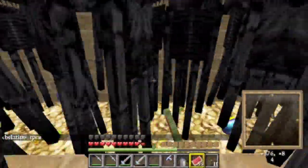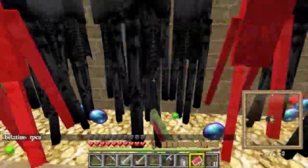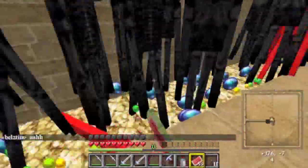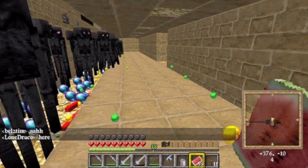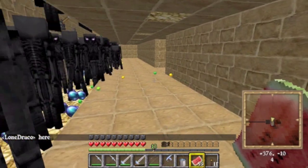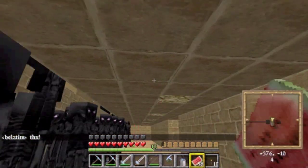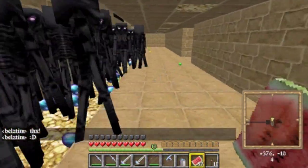You just keep doing this until you get to whatever level you want, and then go to the enchantment table and enchant whatever you want. I think this design was from DocM — I'll put his channel link in the description. The original designer — I can't remember his name, but I'll put a link to his channel in the description also.